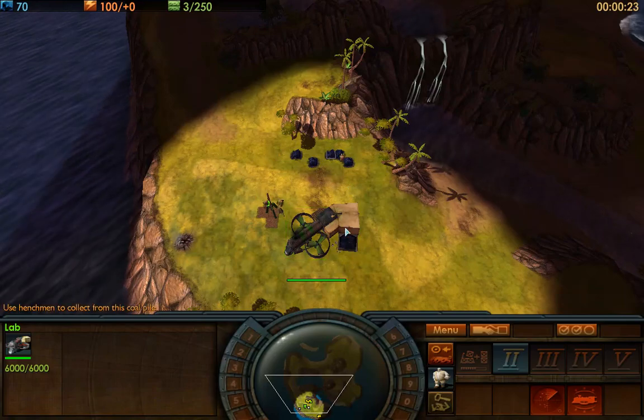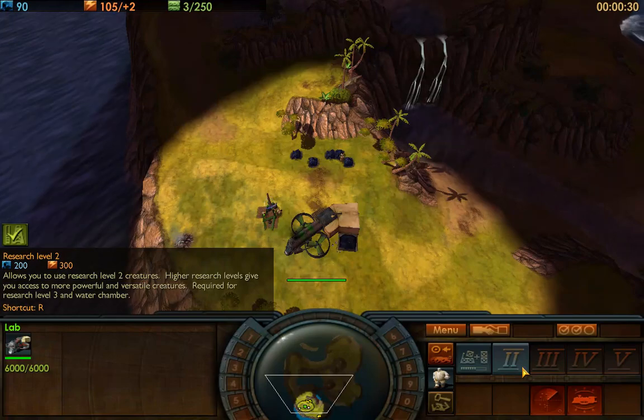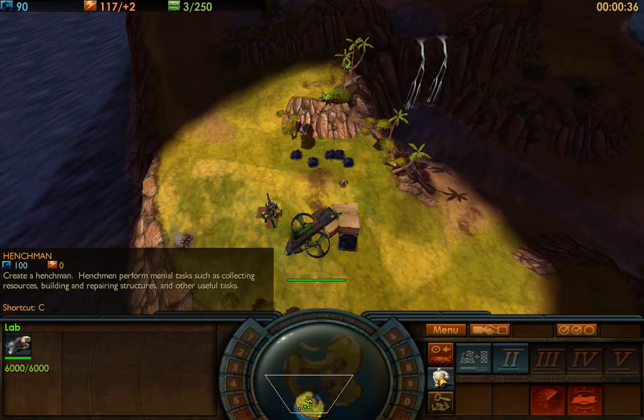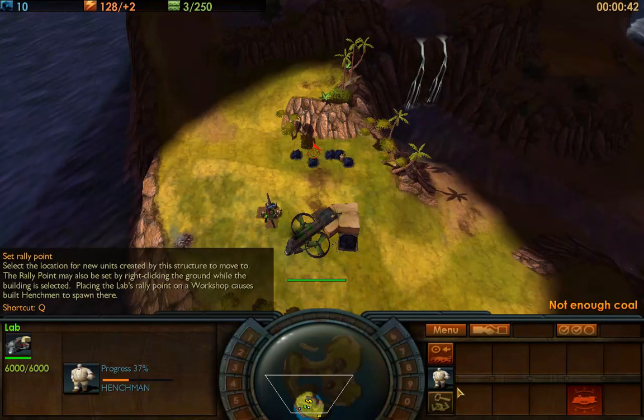Here I'm thinking I should build as many lightning rods as possible right off the bat so that I can get to level 2 as fast as possible, because level 2 costs 300 electricity, which is a lot. But unfortunately I don't have any resources yet — there we go, finally had enough resources for our henchmen.